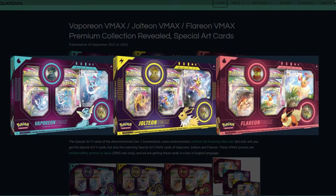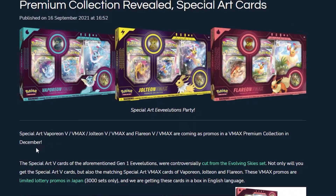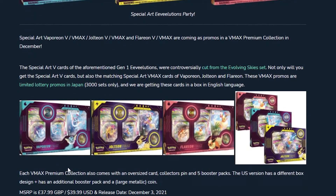These look absolutely incredible. We're going to take a look at each of them individually. They're due to release in December, which is going to be absolutely great — only a couple of months away. These were originally cut from the Eevee Heroes set, moving over into Evolving Skies, but we are able to get our hands on them in English from these Collection Boxes.